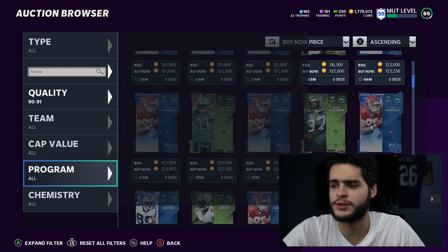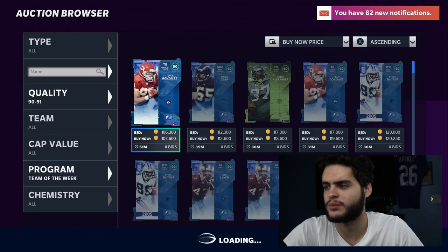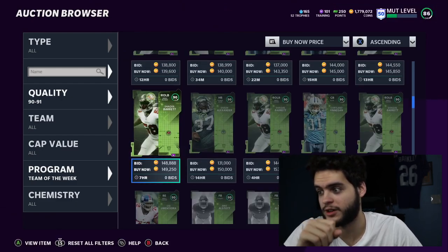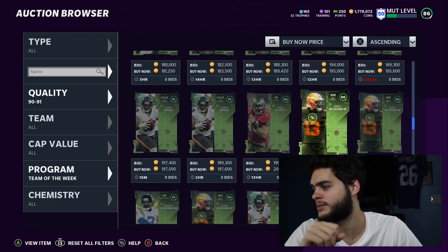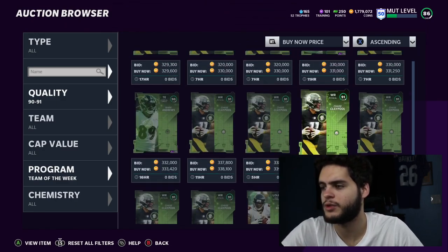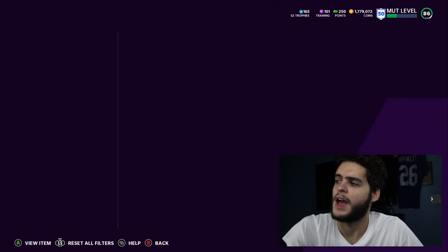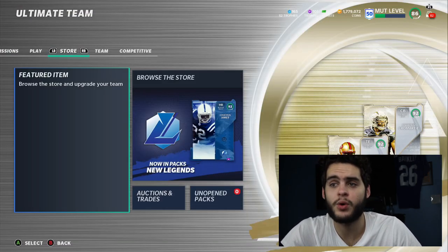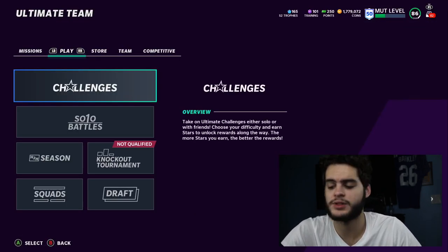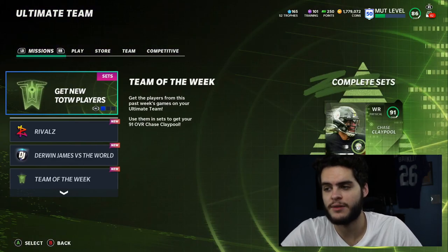There are some Team of the Week cards where prices are still a little overpriced that you could take advantage of. Like Odell Beckham — if you have him for 200k, probably sell him. Randall Cunningham is another one. Most of these Team of the Week players aren't overpowered except for Claypool, who's really good but doesn't have a power-up. Also check your correlates — some are going for very expensive prices right now and they won't stay like that. If you have them, get rid of them.